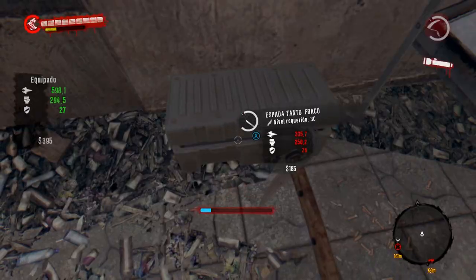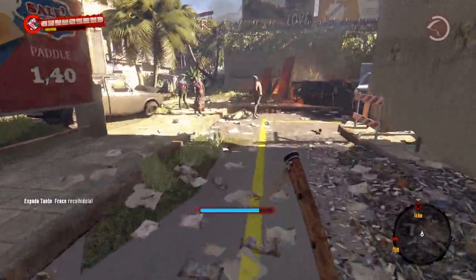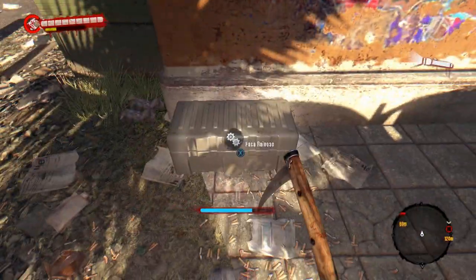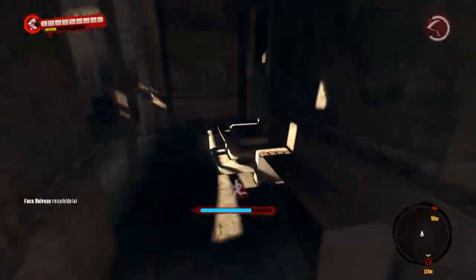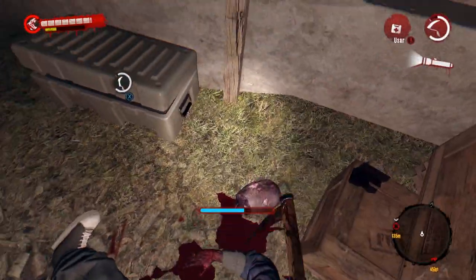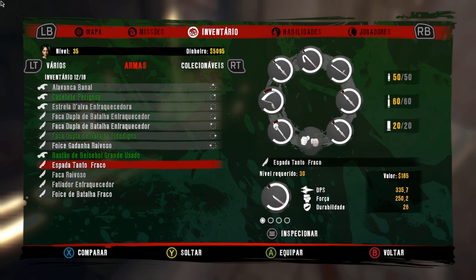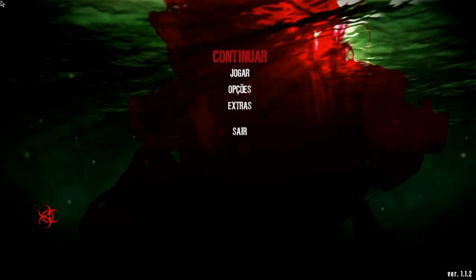Aqui está a quarta caixa de arma. Peguei. Quinta caixa de arma. Tinha que ter essa praga — toma. Perdeu o crânio. Agora, galera, vejam meu inventário — estou com 12 armas. Vou fazer o mesmo procedimento: saindo da partida e retornando para ela. Vou lootar tudo de novo.